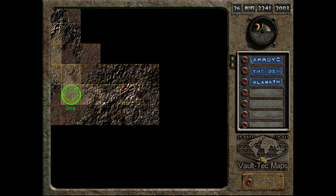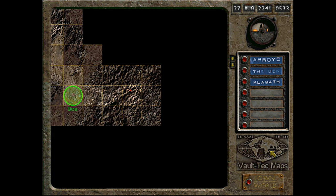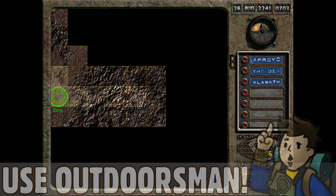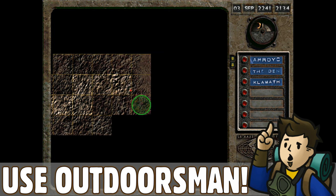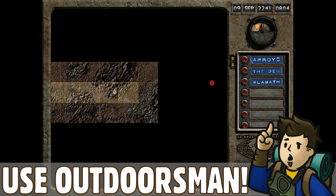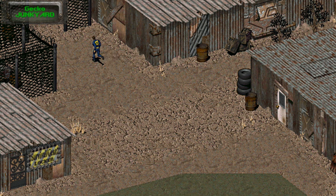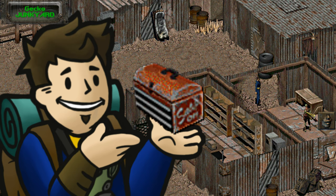Be ready for a long trek and a lot of encounters, because this is going to be a trip to the far east end of the map. If random encounters prove difficult, a decent outdoorsman skill can help mitigate them. Heading east will take you past MODOC to the two settlements known as Gecko and Vault City. The fuel cell controller that you need for the Highwaymen is located in Gecko, but Skeeter, the ghoul who has it, wants a super toolkit in trade.